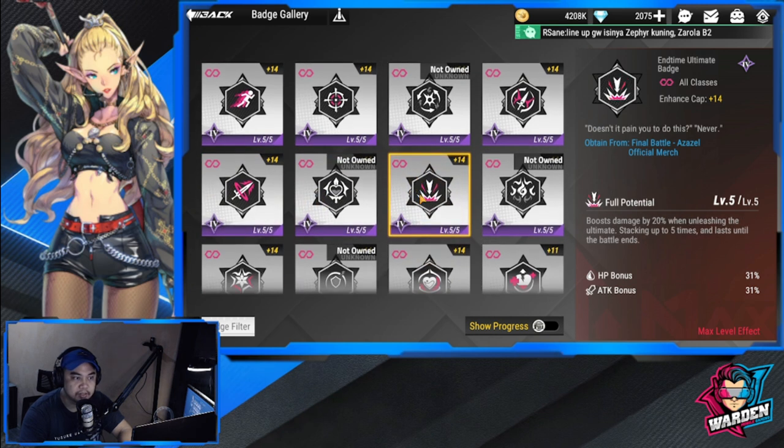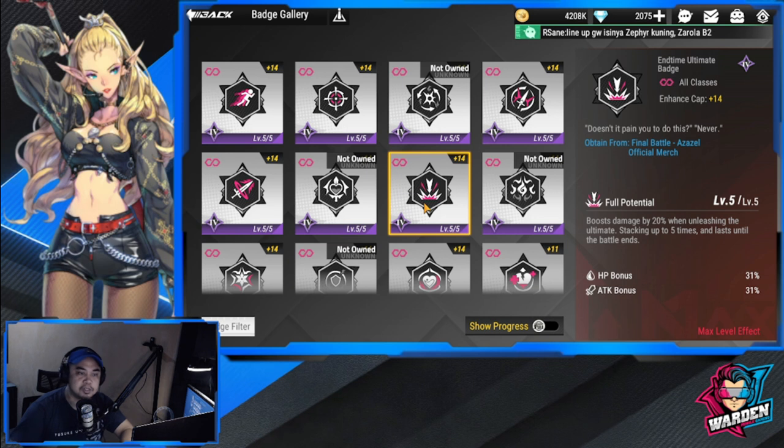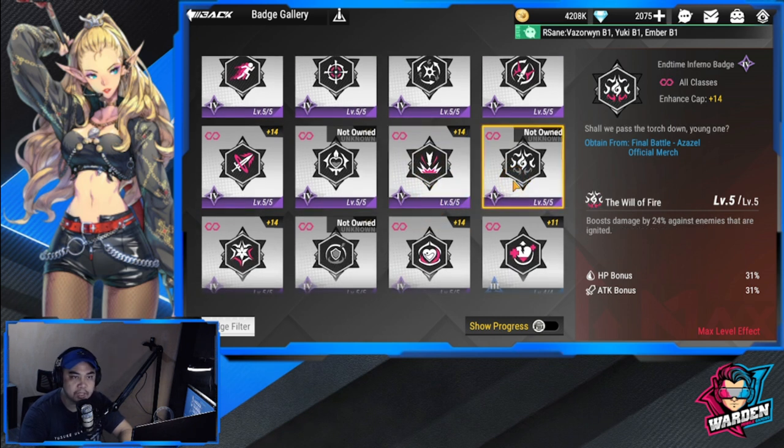If you don't have the yellow-tier badges, the End Time Ultimate Badge is a good alternative — it boosts damage by 20% when unleashing the ultimate, stacks up to five times, and lasts until the battle ends.